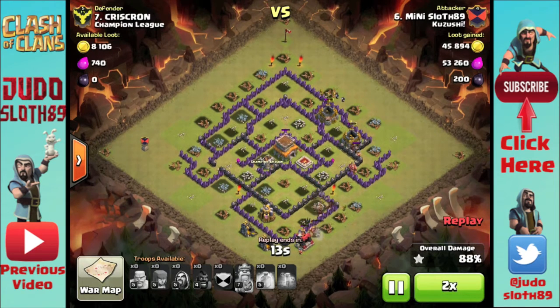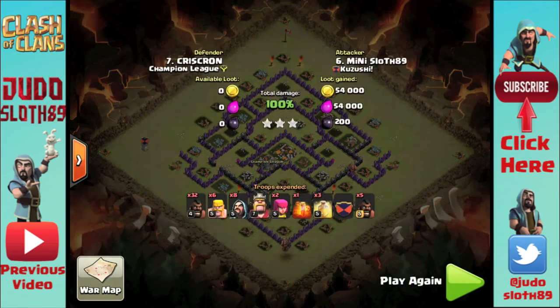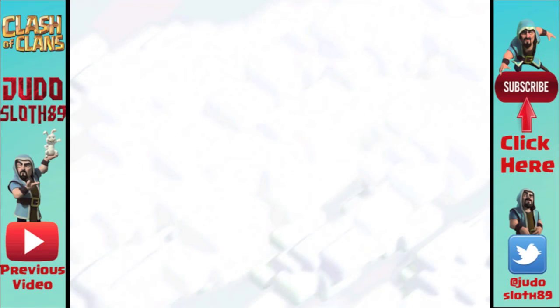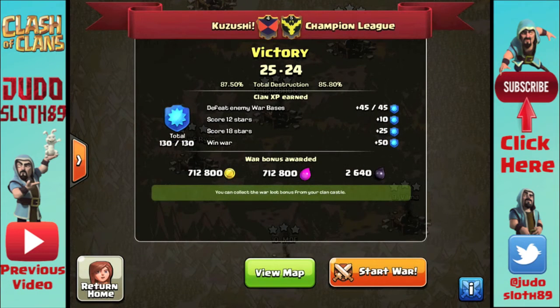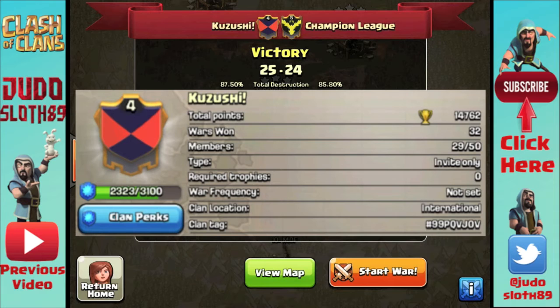I hope you've enjoyed this video — make sure to subscribe to my channel using the button on the right for more Clash content. Heading back to the war map, you will see that we did get that extra star and victory was ours. If you want to join me for war, anybody is welcome so long as you give it your best. Details are on the screen now — come and join us for one or two wars, or stay on a more permanent basis if you wish. We'll explain how we do things once you've joined, just make sure to put in the message that you've come from my channel. This has been Judo Sloth — until next time, peace out guys.